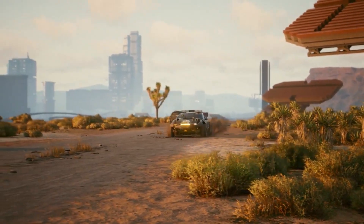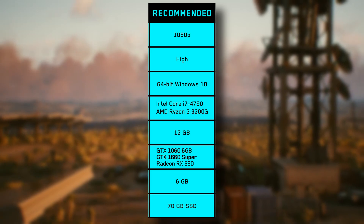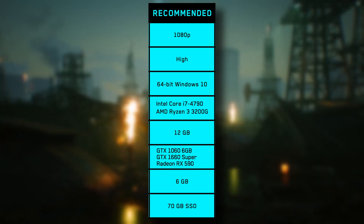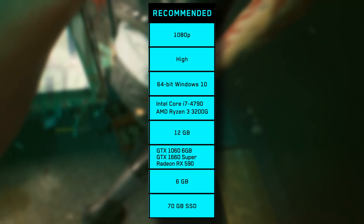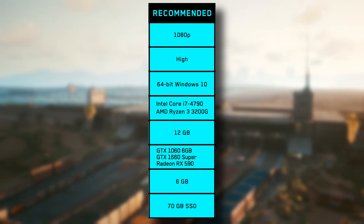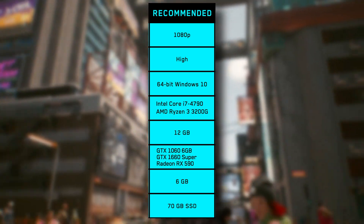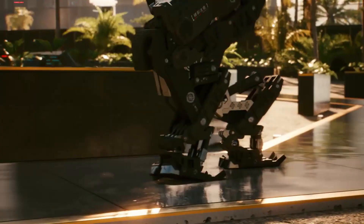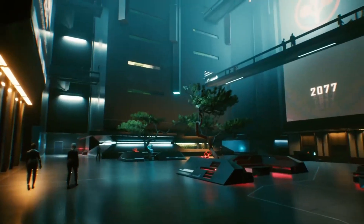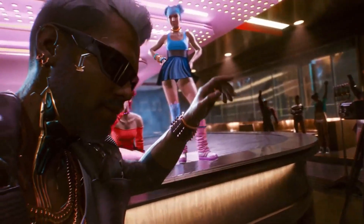Moving to the recommended 1080p high settings, this will require a processor of either an Intel Core i7-4790 or an AMD Ryzen 3 3200G, with 12GB of RAM, and at least a GTX 1060 6GB, a GTX 1660 Super, or a Radeon RX 590 with 6GB of VRAM. The recommended settings still aren't that difficult to obtain — I think many gamers in 2020 have these specs, except myself, who still has a 1050Ti. Many people are going to be able to enjoy this game at CDPR's recommended requirements.